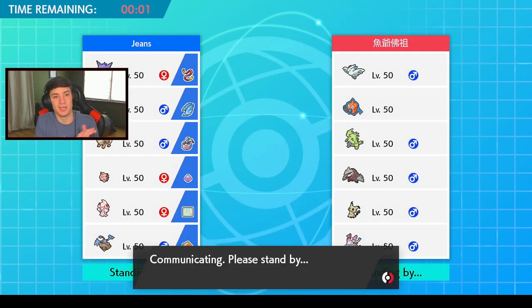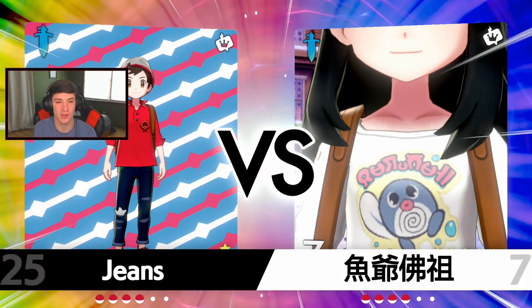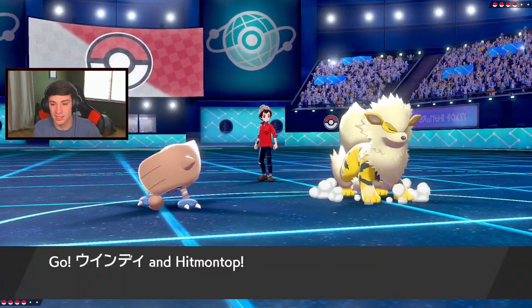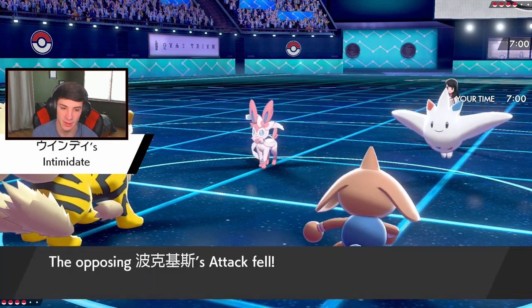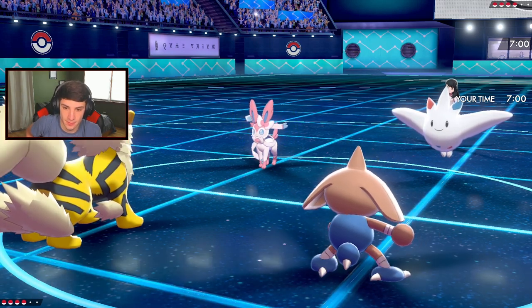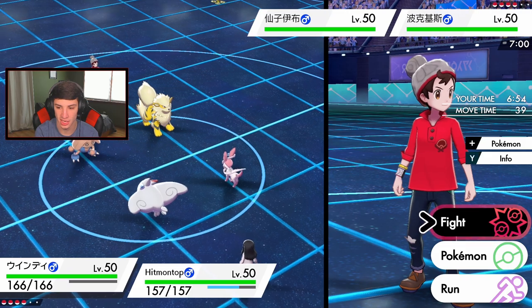I'm gonna go Alcreme here — I had like two seconds left, that's why I'm debating! Look at this little Polliwag shirt — probably looks pretty dope. Is Polliwag in this game? Actually, I don't think it is. Hmm, no physical attackers on their team, a few special attackers — I'm cool with that. Intimidate pops and does nothing. I'm definitely gonna Fake Out the Sylveon. The Hyper Voice comes out next turn for sure. Do I Dynamax here? I say I just throw a Wild Charge.